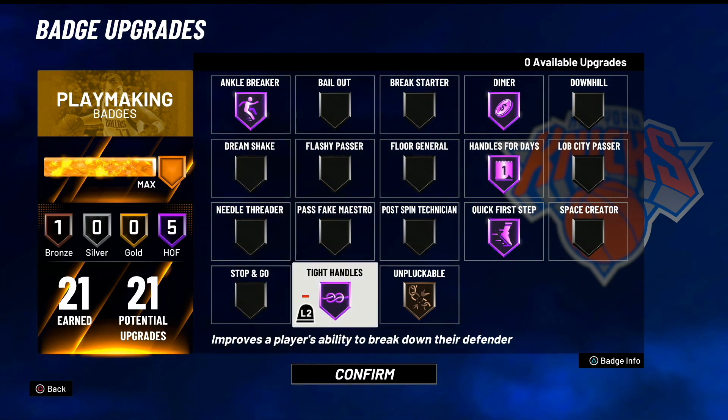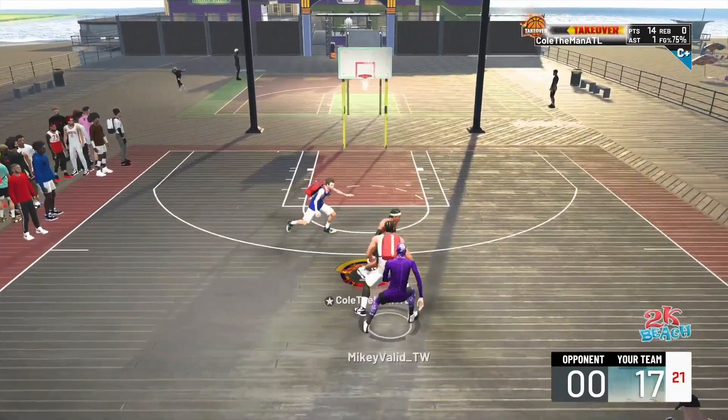However, if you find Space Creator not to be as effective as you'd like, put on Tight Handles, because Tight Handles will freeze your defender up a lot after the newest patch. This is a really good badge. And of course, if you could put on all three, that's even better.